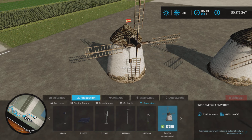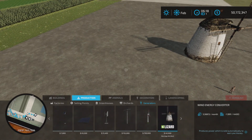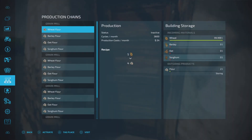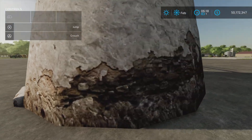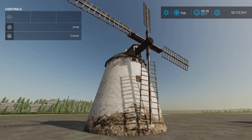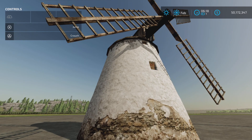The description says $2,000 per hour, so there's a bit of a disconnect there somewhere. But as soon as you place it, it starts turning. You can't go inside it or anything. It's just a wood mill that generates money, which is fine — kind of neat, and it has a really creaky sound effect too.